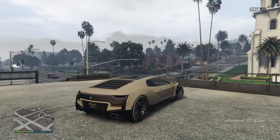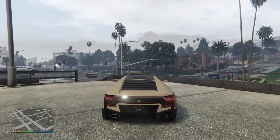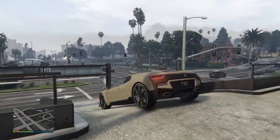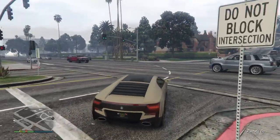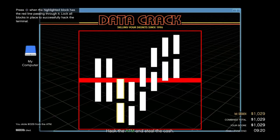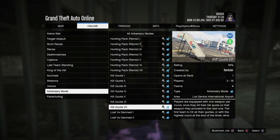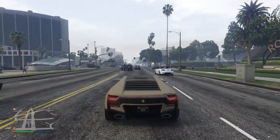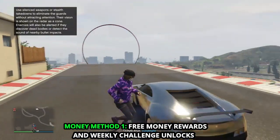Today we are going to talk about the top five solo money making methods where you can earn a lot of money. First, there is currently triple money and RP on Simeon's export request, triple money and RP on VIP work and challenges, free mode challenges, and triple money and RP on kill quads adversary mode. These bonuses are good for players who have friends, so talking about the solo ones, we have double money on vehicle warehouse.